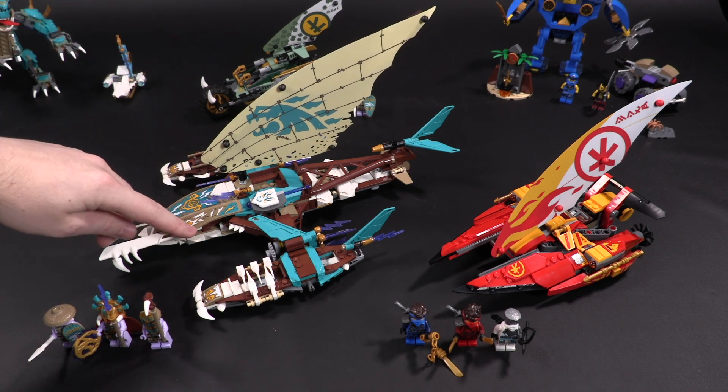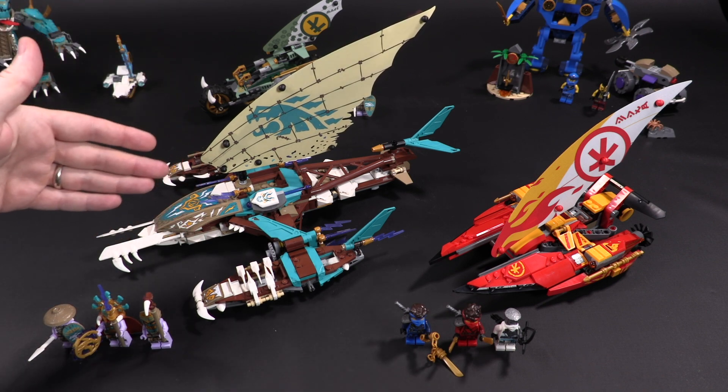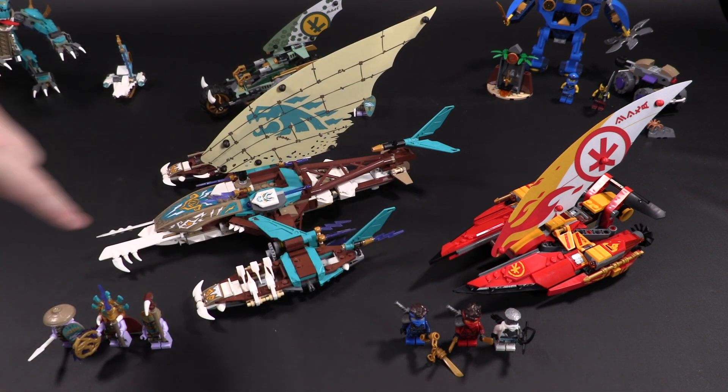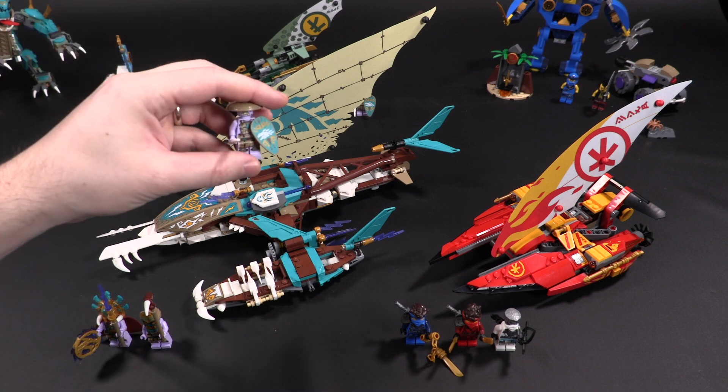Starting off with the Catamaran Sea Battle. The set number is 71748, sells for $70 US, 780 parts total, and comes with six minifigures. Let's check those out first.